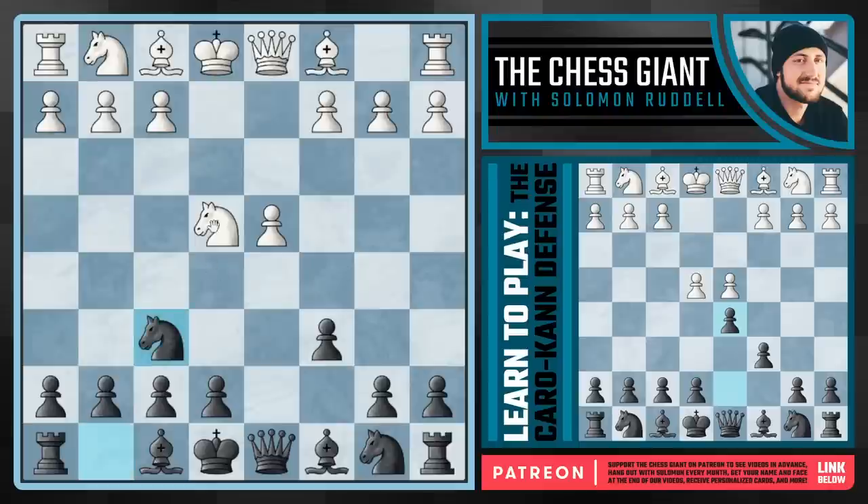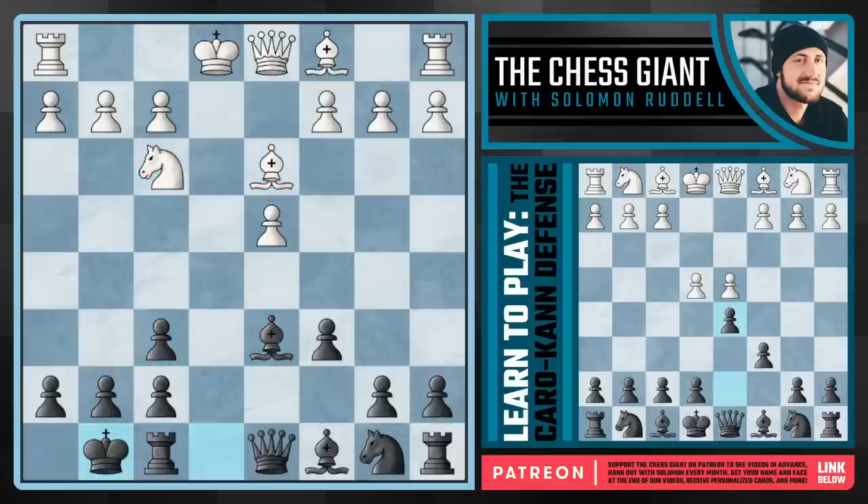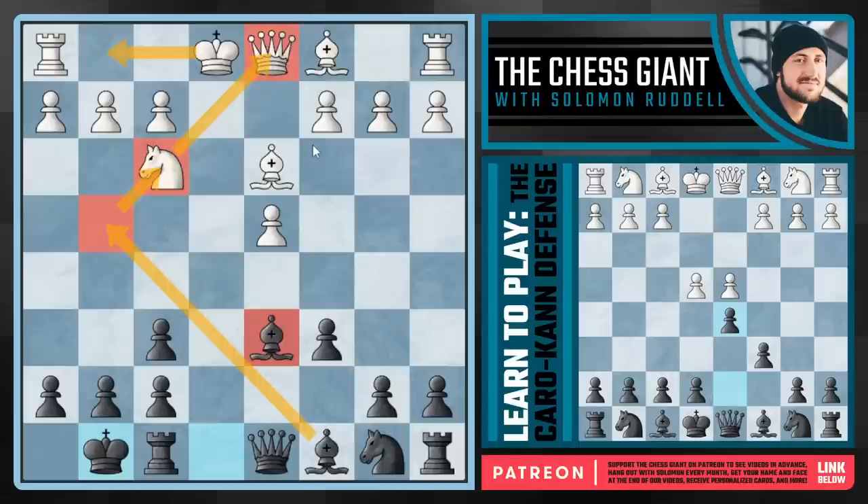Going back to Nf6, usually you won't see Ng3, in which case you have the option of just throwing your pawn down the board with h5 and h4, kind of reversing what white usually does against the Caro-Kann. White will usually just take on f6. I actually like taking with the e pawn, because our bishop can get developed much more rapidly to d6. Here we can play castling kingside, and if we do castle, we're going to play Bg4. We have a very active bishop pair on d6 and g4 pinning the knight on f3 to the queen on d1.